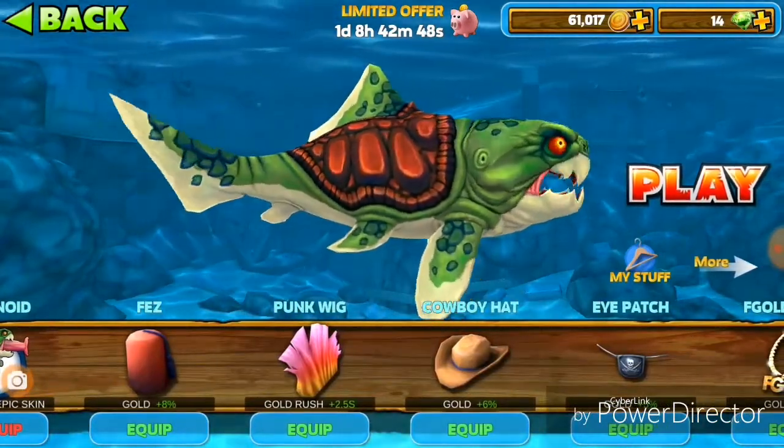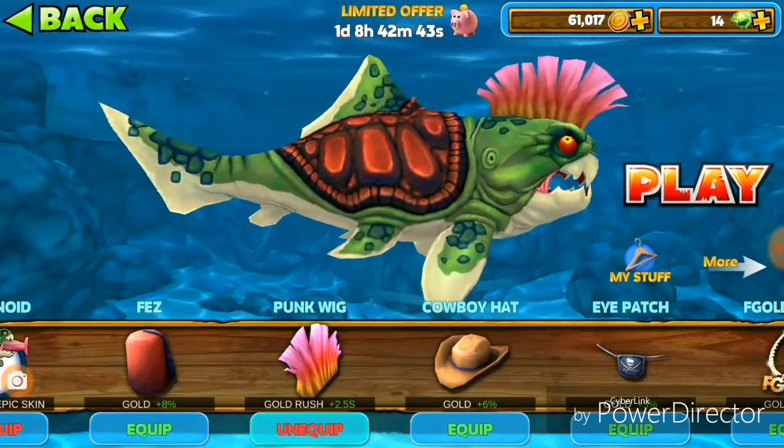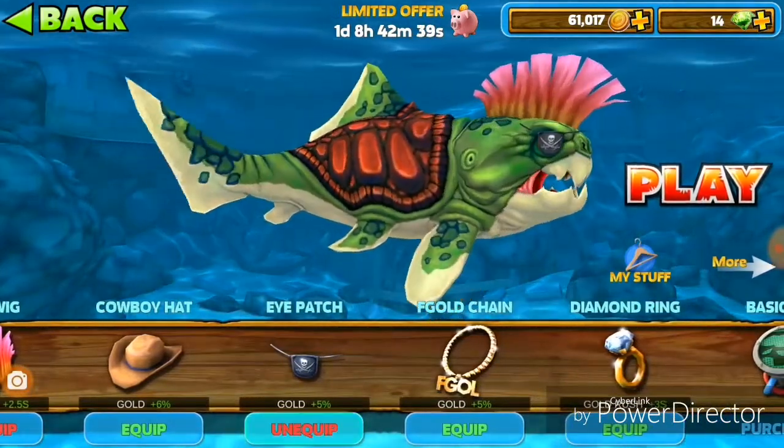Then you want to get the Punk Wig, which gives you 2.5 extra seconds for your gold rush — that's about 2,000 coins. Then you want to get the Eye Patch, which is plus five percent gold.